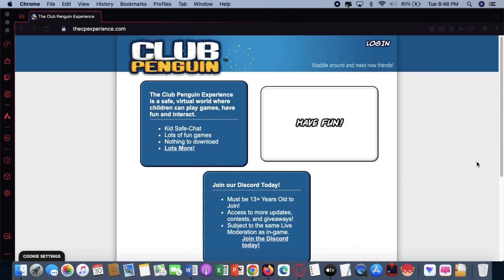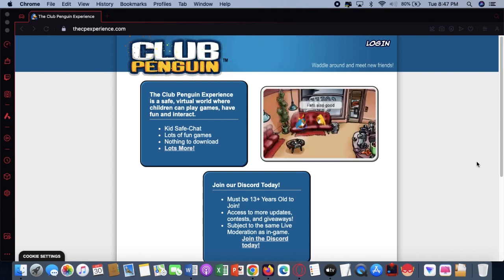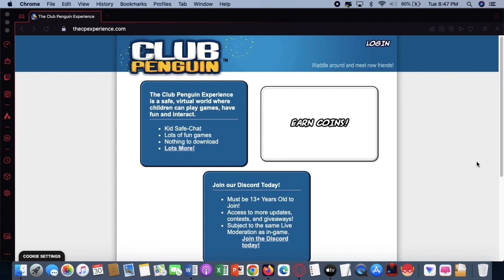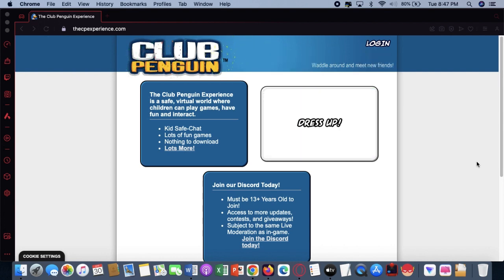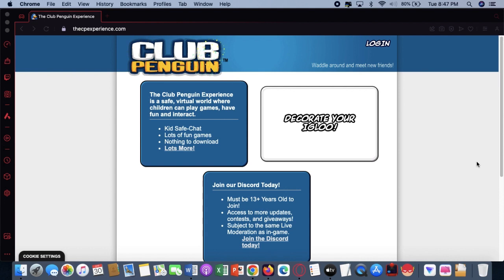Hey guys, welcome to my first video of 2024 as well as my first walkthrough in a while, which is about a new CPPS called the Club Penguin Experience. It is an AS1 HTML5 Club Penguin private server which just released about a few weeks ago on April 13th. I'm excited to check out this CPPS since I don't think there has been an AS1 CPPS since Antique Penguin shut down.